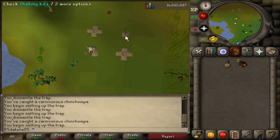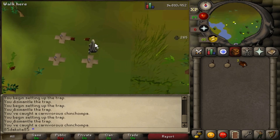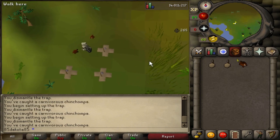Alright everybody, if you couldn't tell by the title, today's task is going to be Red Chinchompas. This has landed at number 5 on our top 10 list, and I will go over exactly why in just a little bit. But first, I'll explain how many I'm going to do.